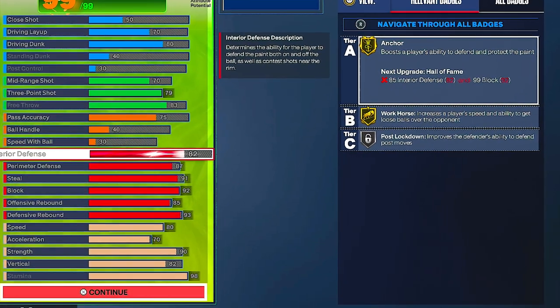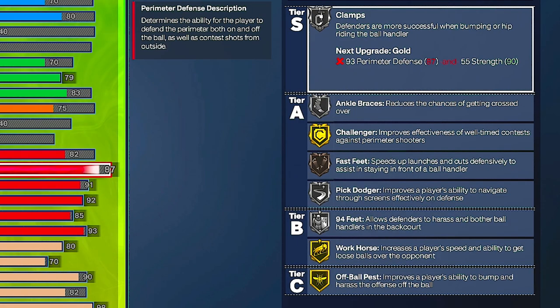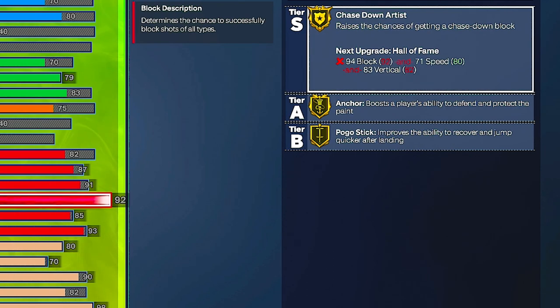For defense, I put interior D up to 82 because I wanted post lockdown on silver — plus interior defense is crucial in this game. For perimeter I did 87 for that gold challenger. For steal I did 91 because I wanted gold glove — you also get interceptor and right stick gripper. For block I went with 92, as you can see, so I can get anchor on gold. That anchor on gold was crucial for me — that's why I went up to 92.